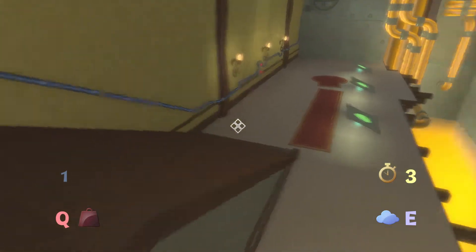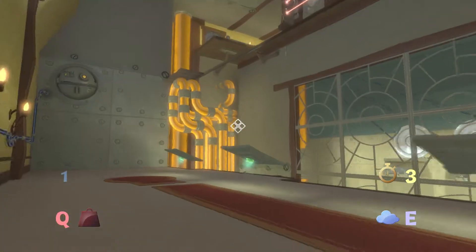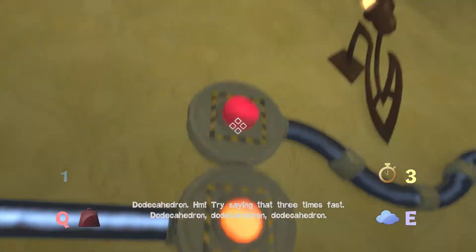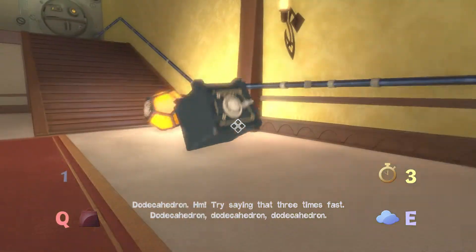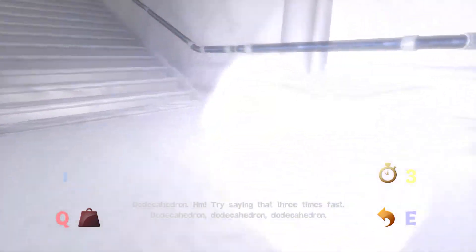What up, all Darp here from Mindless Walkthroughs and this is Quantum Conundrum. We're continuing down the yellow hall with chapter 14, and chapter 14 is another game of basketball.